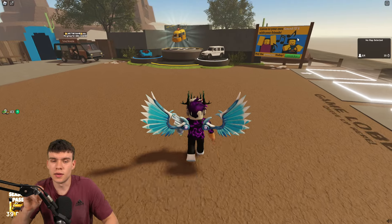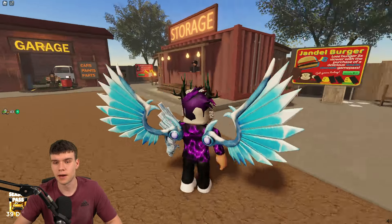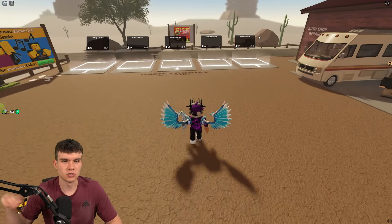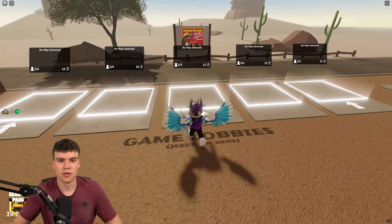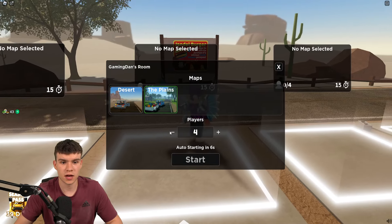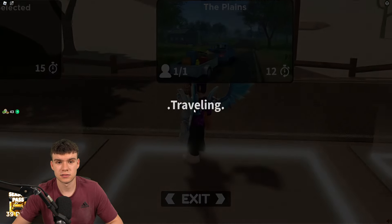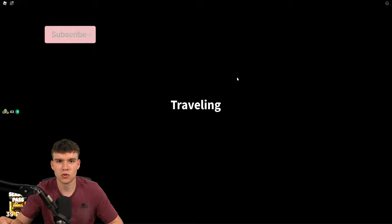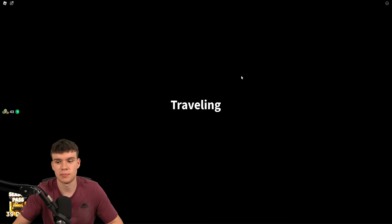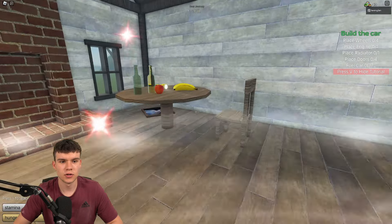So here we are right now inside of a Dusty Trip. I want to show you guys how you can play the planes map in this game. It's a brand new map that's been added and it's really simple to go and play. It's not a case of completing the desert map first — you can see the maps over here, and you can actually select the planes directly. You can go straight into it without needing to reach 30,000 meters in the normal map.